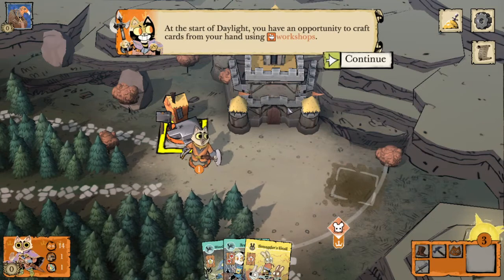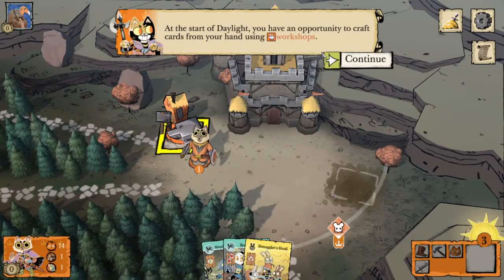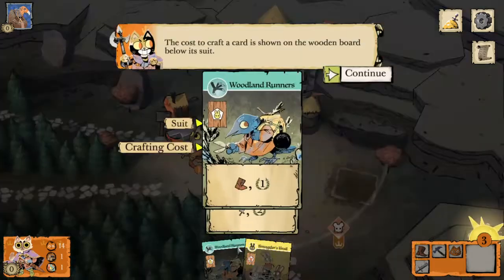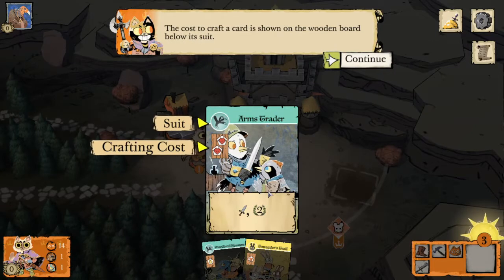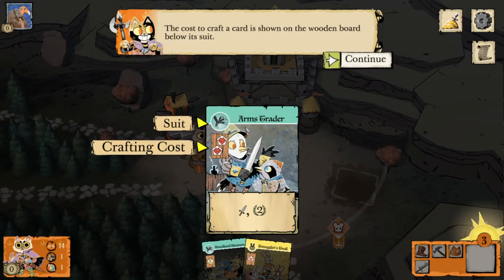At the start of the daylight phase we're going to have an opportunity to craft cards from our hand using workshops. Let's take a look at this card, the Arms Trader. Each card has a suit and there are four different suits — three suits representing the three types of clearings, and then the bird suit which is wild and can count as any suit. Every card has a crafting cost, which is the number of crafting pieces you'll need to use on that turn to craft a card.